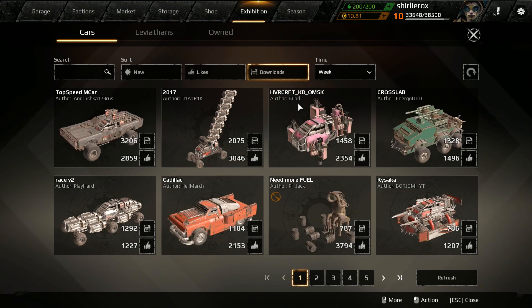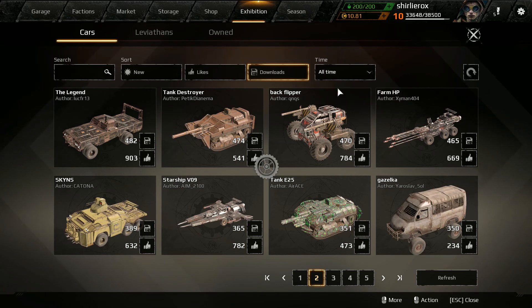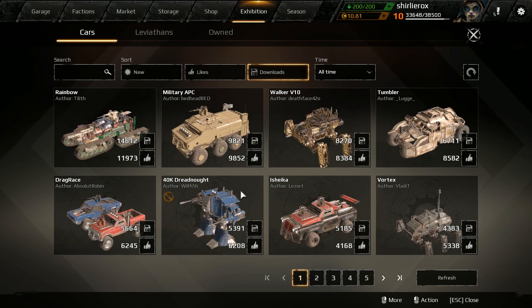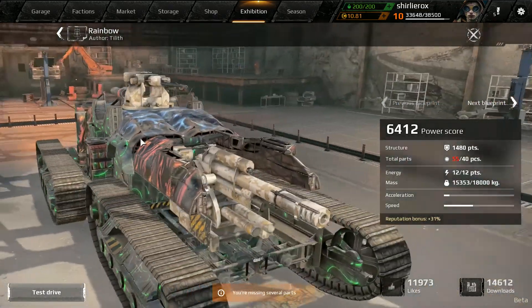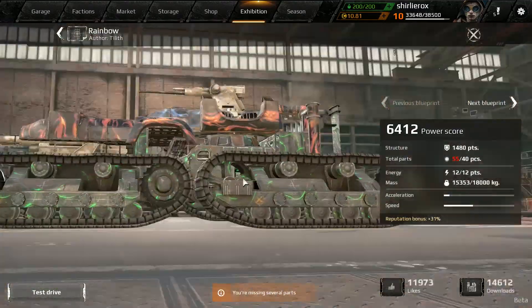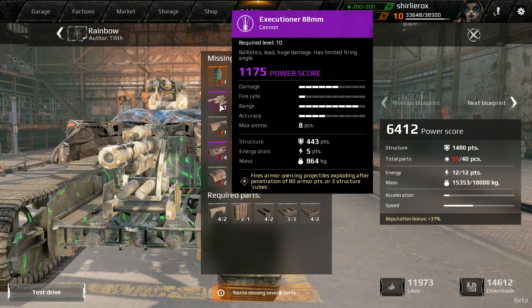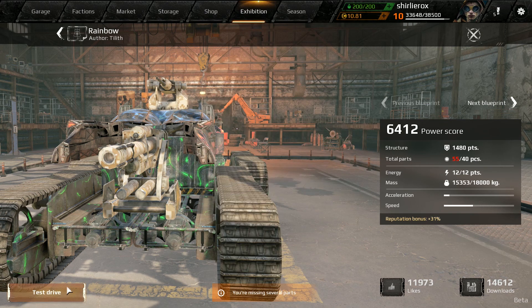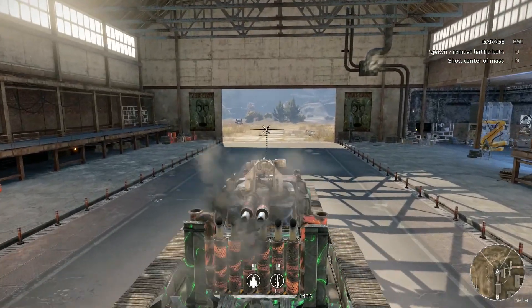Let's try to have a look at downloads - let's see what the most popular ones are. They're similar to the likes, not really that much different. This is all in a week, so let's have a look at all time. Okay, so the all-time number one vehicle at the moment - the APC has been knocked off. We've got a vehicle called Rainbow by Tilif, and they appear to have made a freaking tank! How have you made a tank? That is ridiculous. That is a tank. What gun is that? An 88 millimeter gun. Oh, look at that boomstick. I've got to try shooting my vehicle with this.